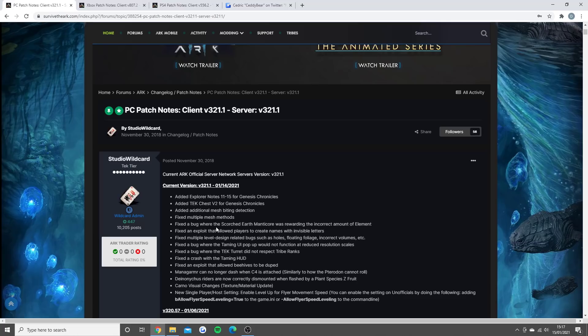Fixed the bug where the Scorched Earth manticore was rewarding the incorrect amount of element. Fixed an exploit that allowed players to create names with invisible letters. Fixed multiple level design related bugs such as holes, floating foliage, incorrect volumes, and more. This kind of benefits meshing again — things falling through little holes in the map still happens to this day and it is very very frustrating.